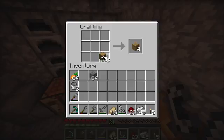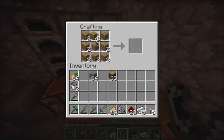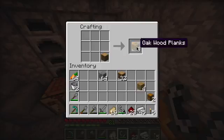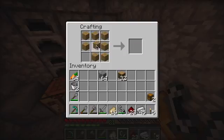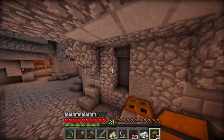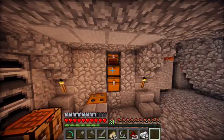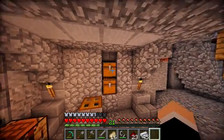Crafting tables right here. Let's get 20 — make another one. That's a lot of clicking. So we have three chests: one there, one right there, one there. We can open this — yes we can.